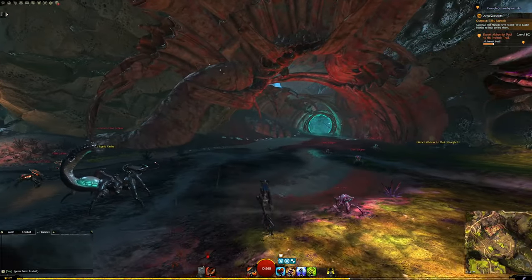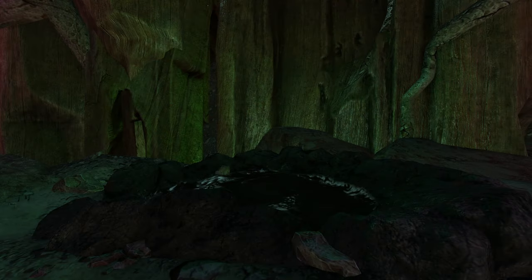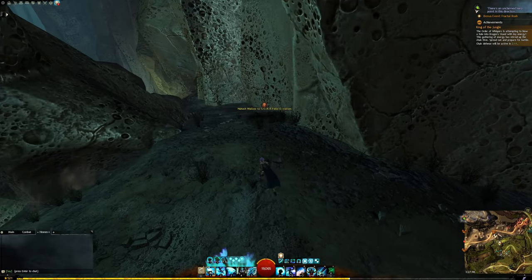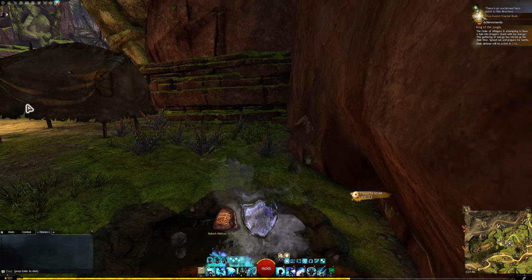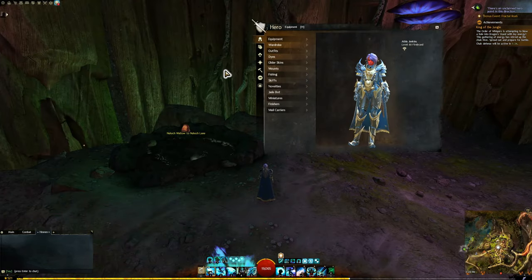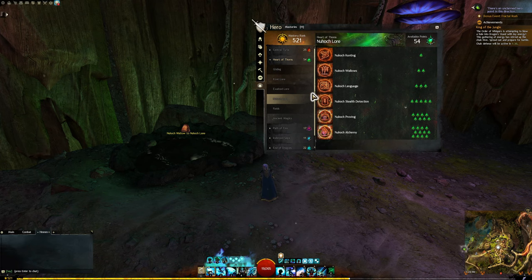You can also run all the way up the Newhawk Lane to reach the Chalk Stronghold. An important part of navigation in this map is the usage of Newhawk Wallows. You can get to most places in the map without them, but it is incredibly useful to unlock this mastery so you can use them. Newhawk Wallows is only the second mastery in the Newhawk Lore Mastery line, so you can get this mastery pretty early on in your Heart of Thorns adventures.